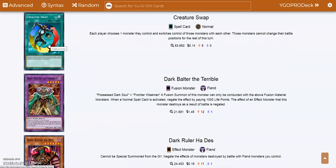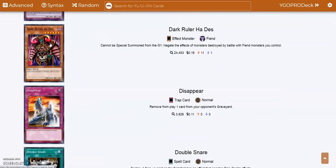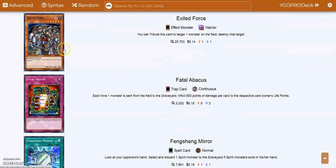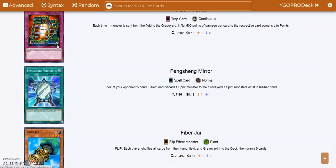Creature Swap — a good card. You swap one of your opponent's monsters for one of your own. I do sometimes use this when I play my Blue Eyes Chaos Max OTK. Exiled Force I talked about — basically a one-for-one: you take out one monster for your own monster there, though you do have to waste your normal summon.